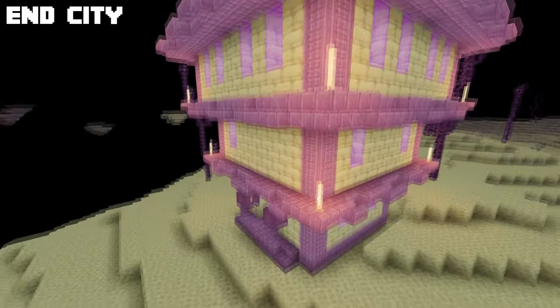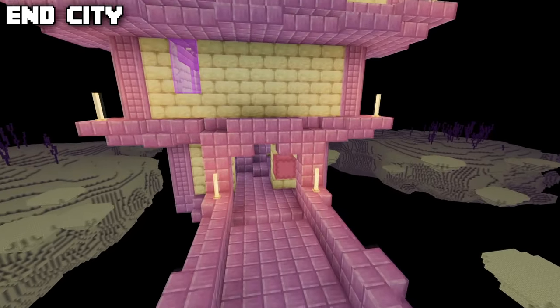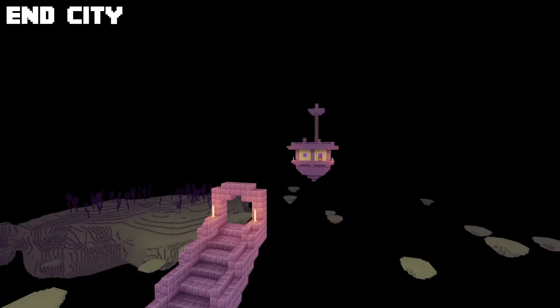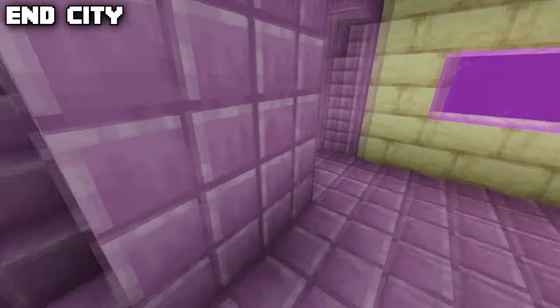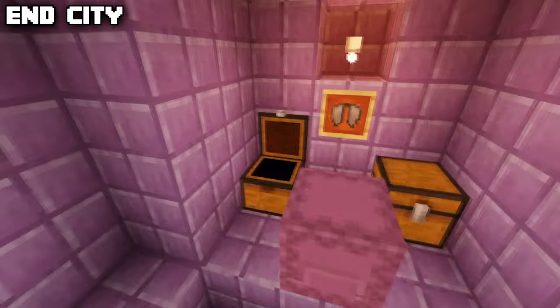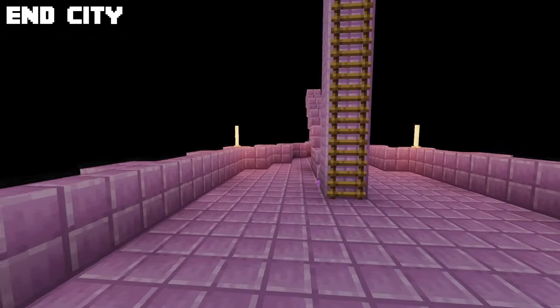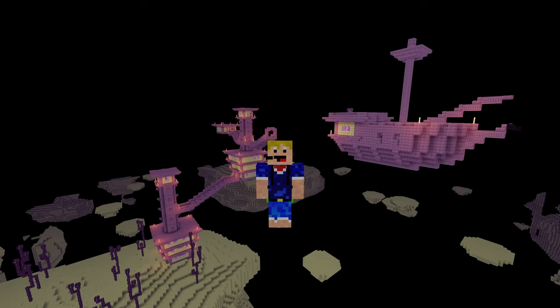Moving to the end dimension, the final structure is the end city. There's a part you can climb up which contains a lot of shulkers but also some amazing loot at the top. About half of these end cities actually contain an end city ship, which has another two chests with great loot and, of course, the elytra which you can use to fly. There's also a unique item — the ender dragon head at the front of the end city ship.